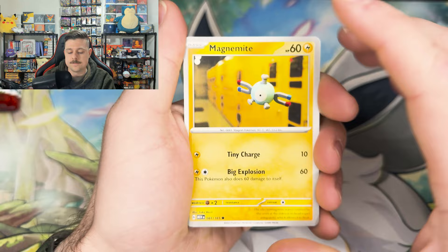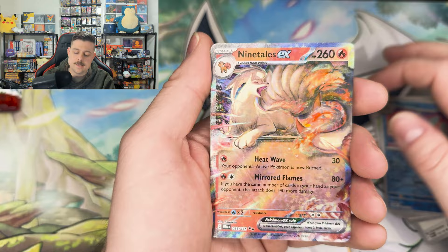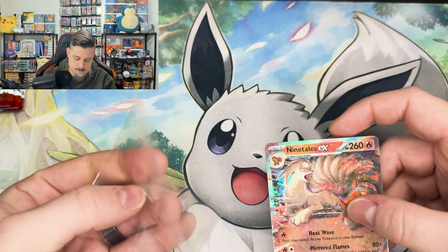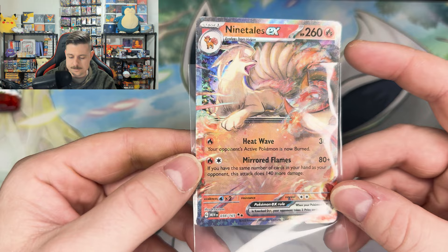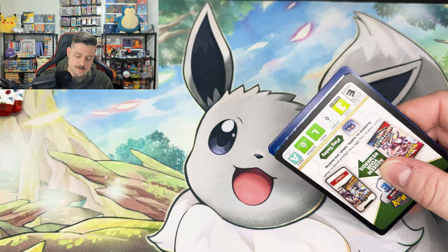Caterpie, Eevee, Fossil Sticker, Rhydon, Eggs, Band, Wartortle — and a Nine Tails EX! All right, cool, we needed that one. This card does look super muted — still a cool card, cool artwork, just definitely lacking some vibrance with those colors. The red and the black — there's really not that much contrast in there.